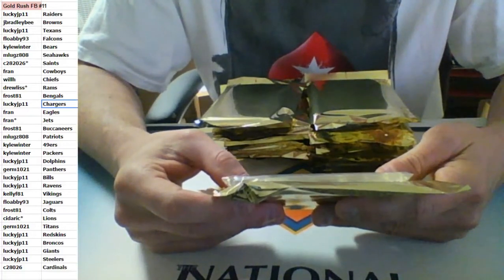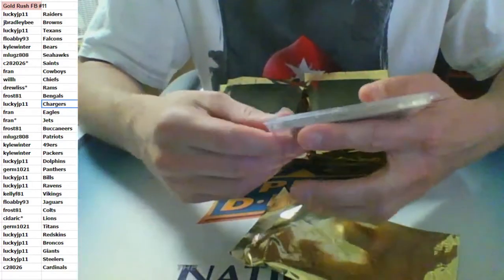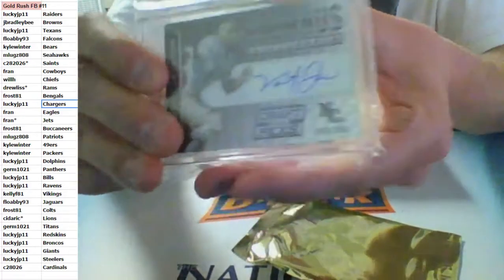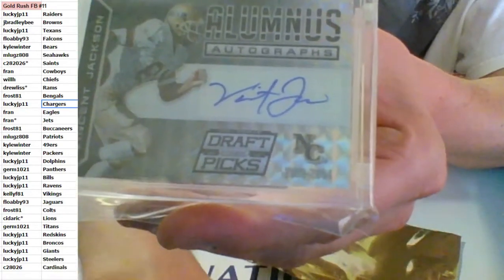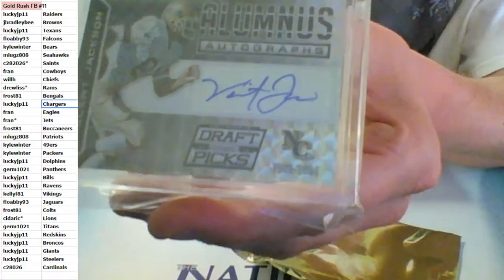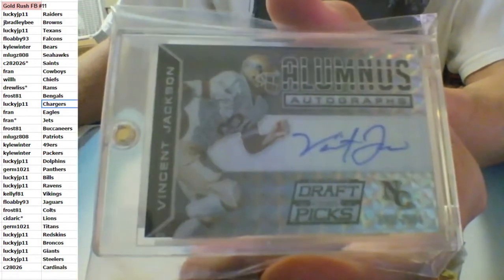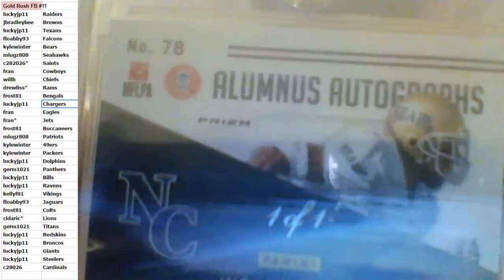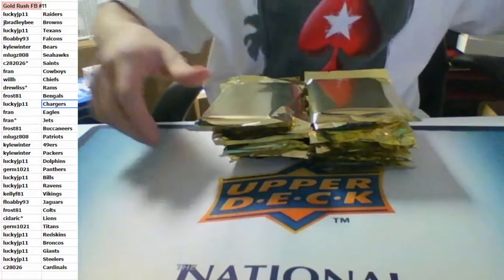First up: Alumnus autographs, Collegiate Draft, Prism from 2015. One of one auto — Vincent Jackson. He is still on the Tampa Bay Bucs. It is a one of one auto going to Frost. Very nice.